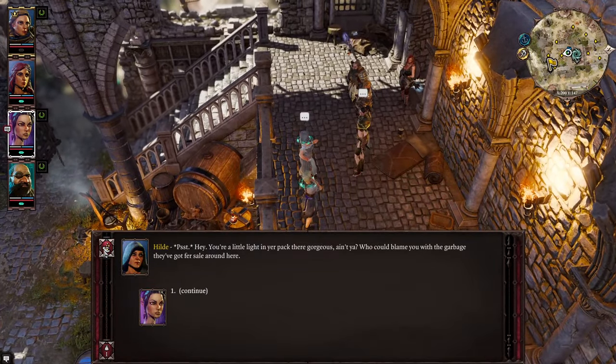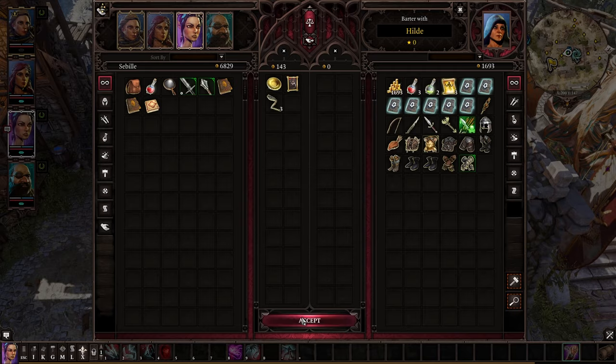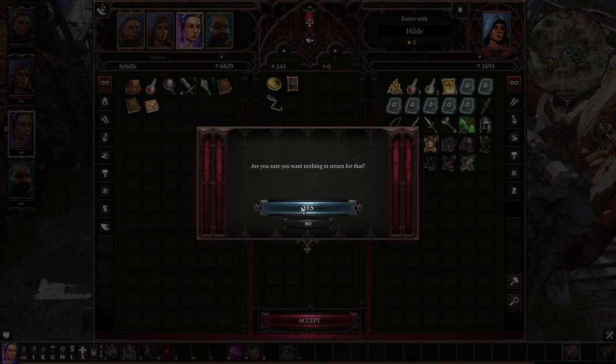You can also use shift-click to split stacks of items. If you found a vendor you think you're going to trade with a lot, it's a good idea to improve their attitude towards you. Higher attitude will give you a permanent discount — giving some of your items for free is the simplest and fastest way to do so.